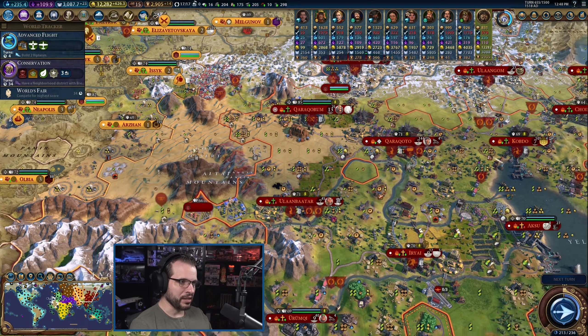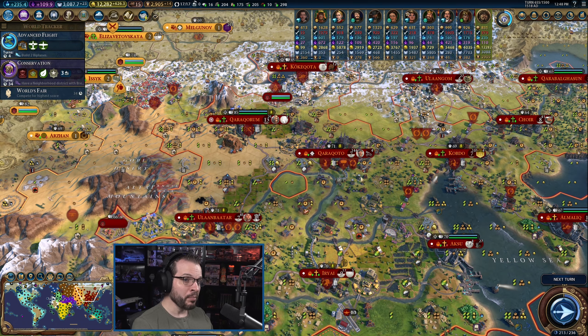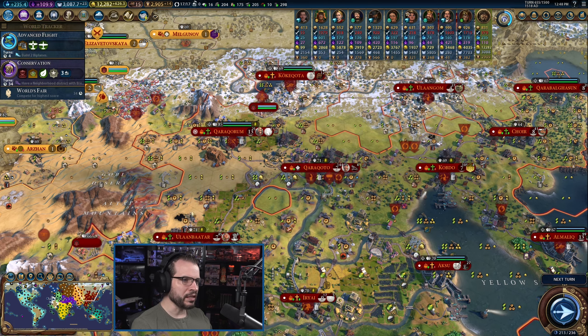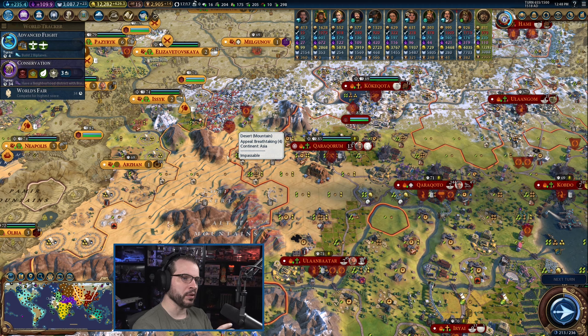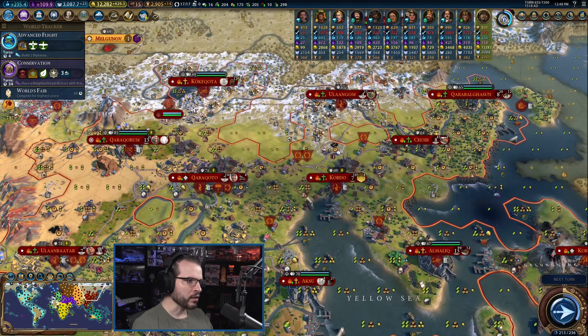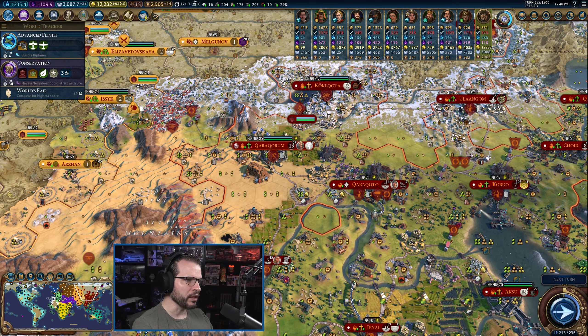We've already got a couple fighter jets out there, which is funny because we're also building trebuchets. But we definitely need to get straight towards artillery. Artillery are going to be our bread and butter because we do have a good amount of oil available to us. So we're going to be using artillery supported by fighters with a front line of line infantry and cavalry.